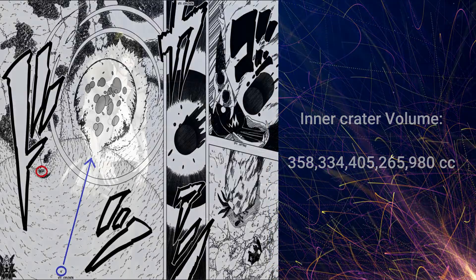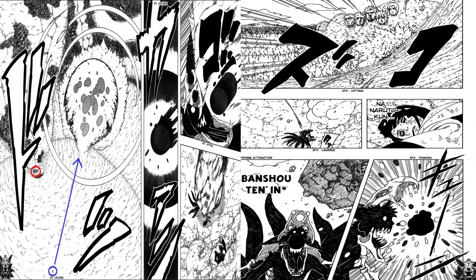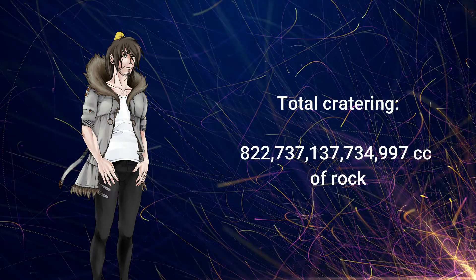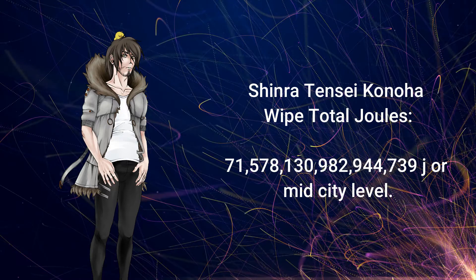What about the outer crater then? When we factor in the already removed volume of the inner crater — which also requires us to factor in the depth of the inner crater versus what the outer crater uses of the total cratering shown — we find the total volume of cratering to be around this many cubic centimeters, leading to a total joules of around this many, or mid city level.